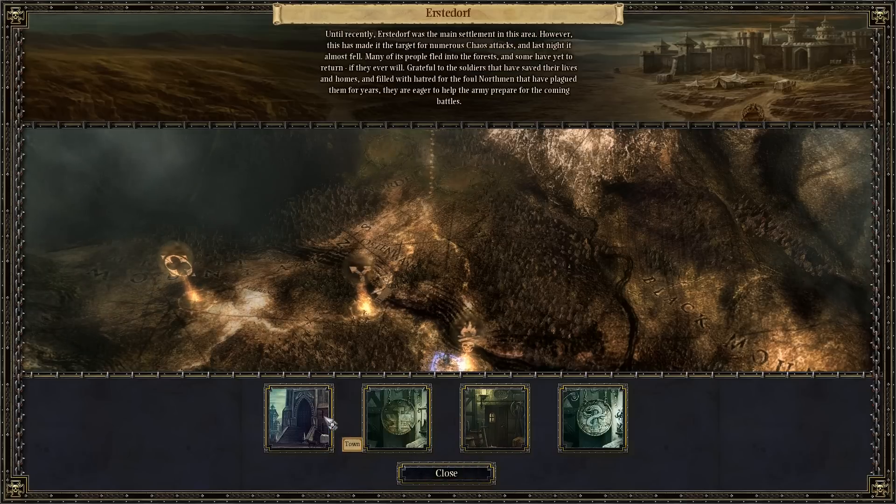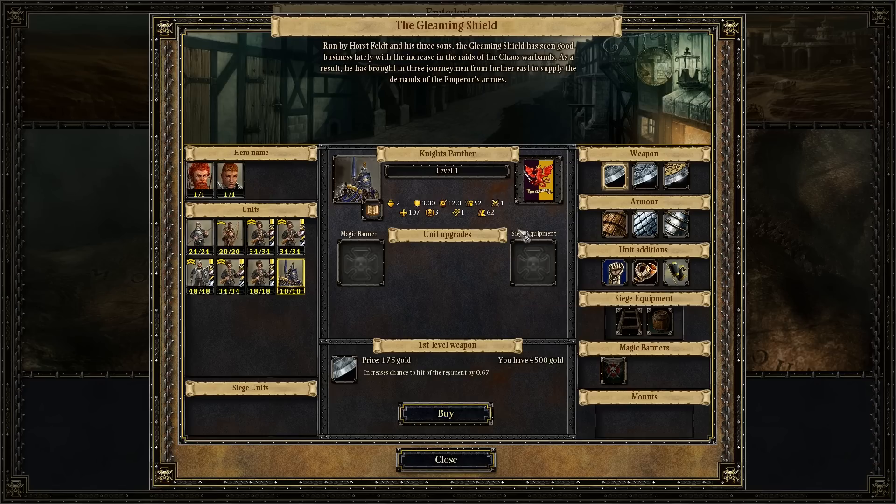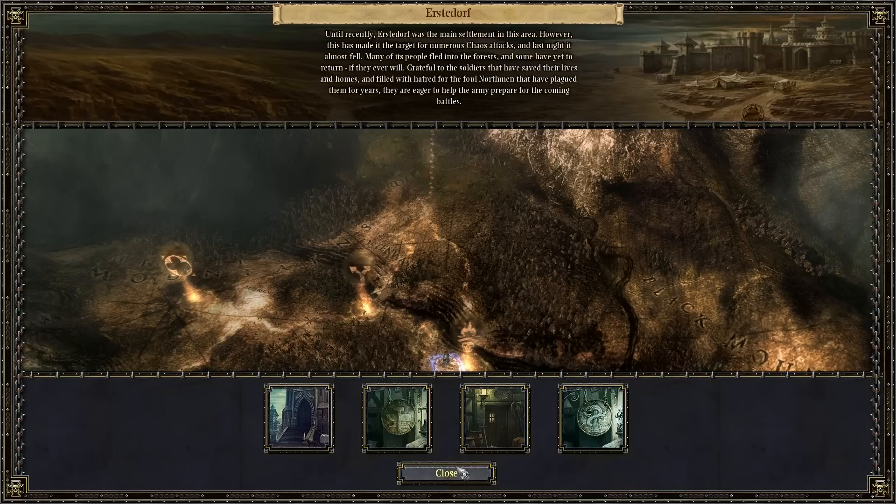There's actually multiple different variations of knights — they all have the same statistics. There's Reich's Guards, there's Knight's Panther, there's Knights of the Blazing Sun. There's all sorts of different little knightly orders that the Empire has that provide its heavy cavalry. I think in the new rules actually some of the knights have different rules, but in this game they all have the same rules.